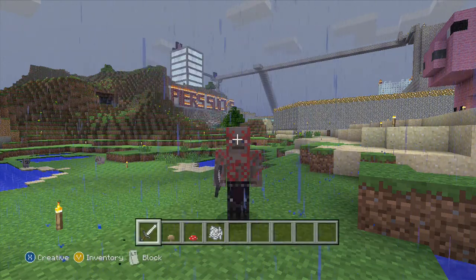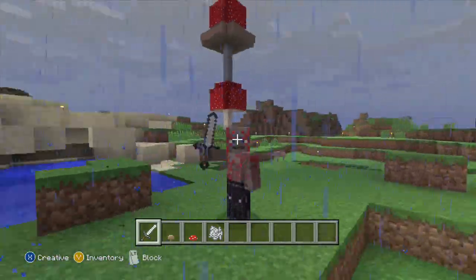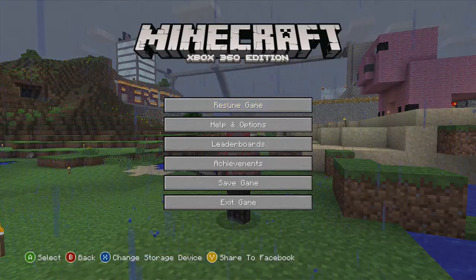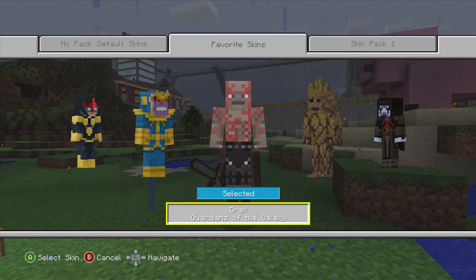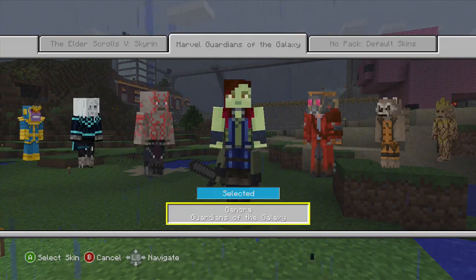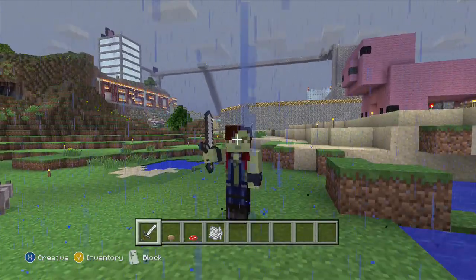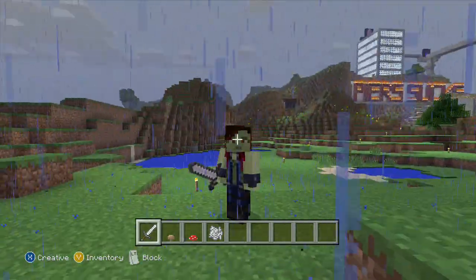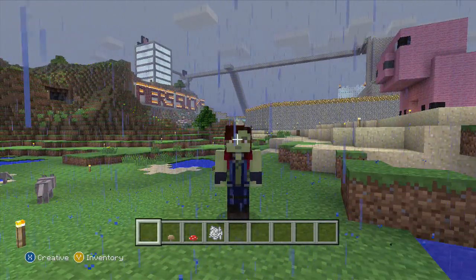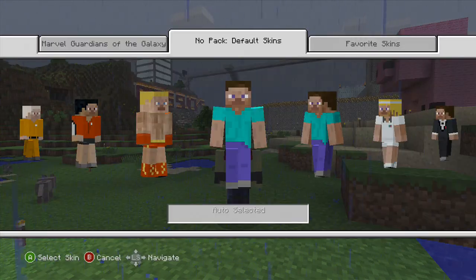We'll give you an iron one. Now we have Gamora — say hello to everyone Gamora. You should also have a sword because you're an assassin. Gamora, kill stuff! Just throw away your sword, why don't you. Still trying to get used to the controls again — it's been a while since I've played Minecraft.